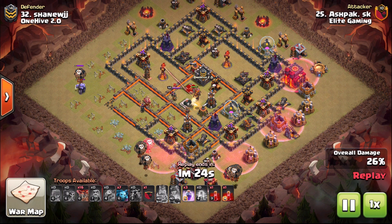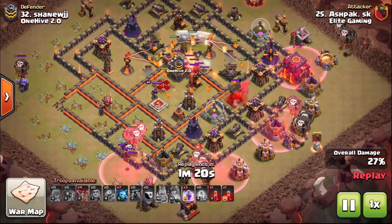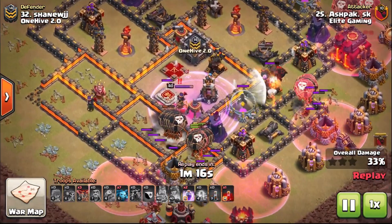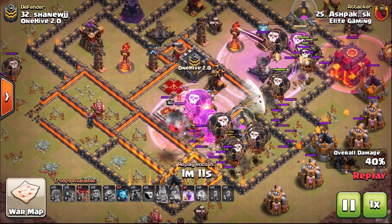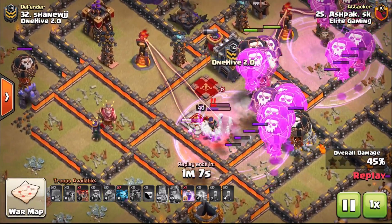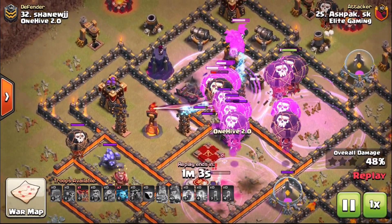Plenty of haste spells here — when the defenses at the bottom go down you know that the balloons moving into the core are going to go straight onto them Inferno Towers. Again, rage spell and skeleton spell over the top of the Queen. As the balloons move in, notice how the ones at the northeast have kind of controlled the balloons in the core as they move straight across to that sweeper.